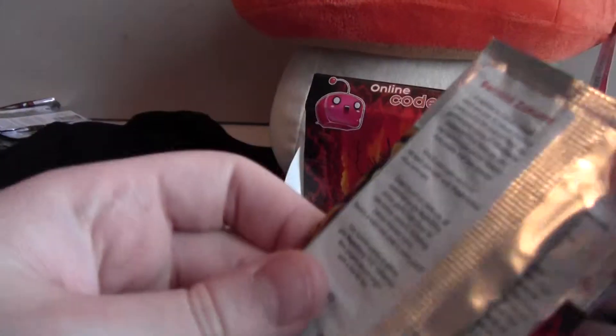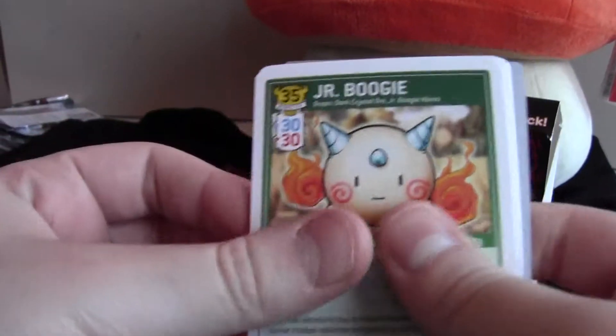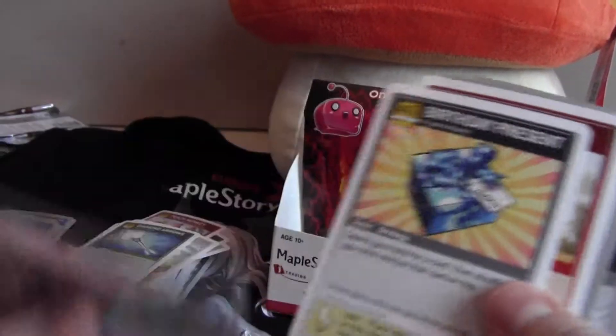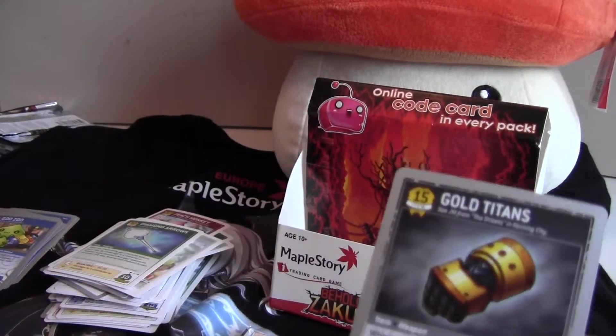Four packs left. Okay — Junior Boogie, Riot or Forsaken, Boogie, Junior Selian, Clang, Birthday Present, new card, Dark X-Stomp, and another Gold Titans.